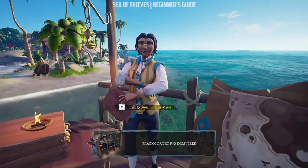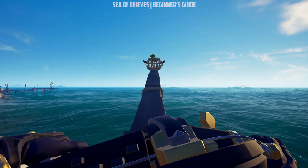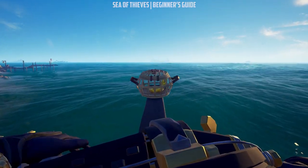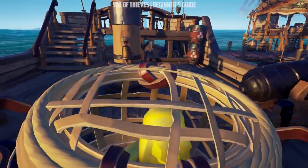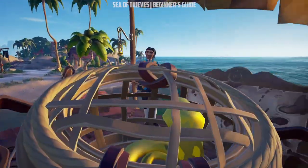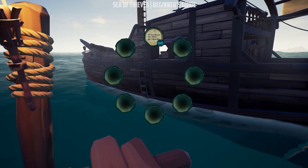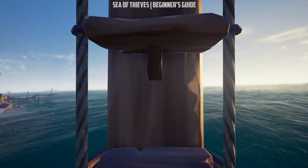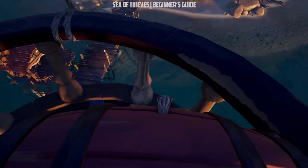If you accidentally sell the animals at the wrong outpost, it will not fulfill the voyage and you will lose the crates. Though the merchant will warn you before you sell them that you are delivering to the wrong address. If you happen to lose the crates for any reason, you're gonna have to cancel the voyage and start a new one, because the merchant will not replace lost crates. On the other hand, sometimes you find random animal crates lying around islands like any other loot — keeping these on your ship as a spare will not hurt and might help if you ever lose any crates.